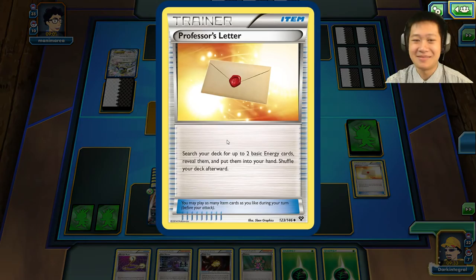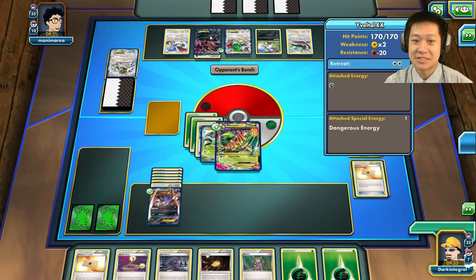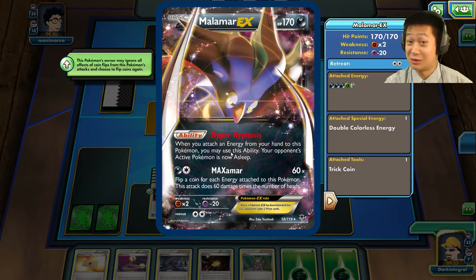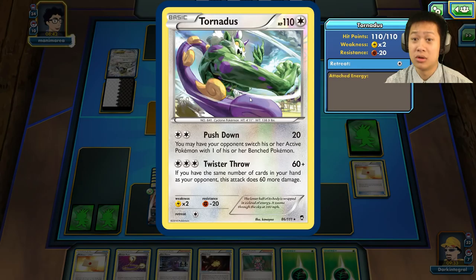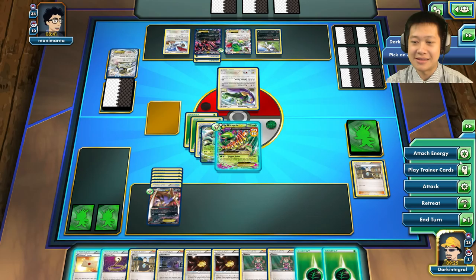More energies but not the cards I want — I kind of want another Sceptile. He's deciding who to send out. He really doesn't like the squid at all, so he's going to send out Tornadus, which will survive one turn. I still don't have Lysandre, though I could Professor's Letter for more energies. I'll use Jagged Saber — there we go.